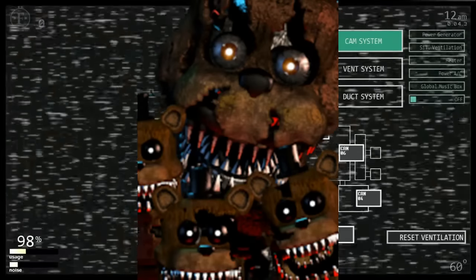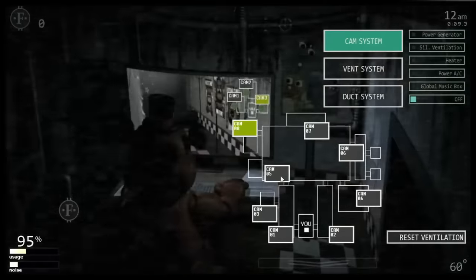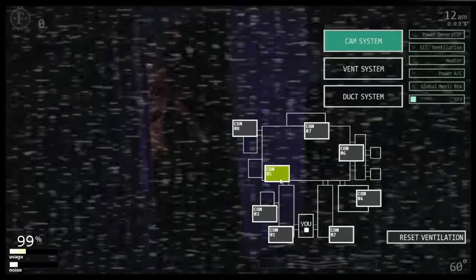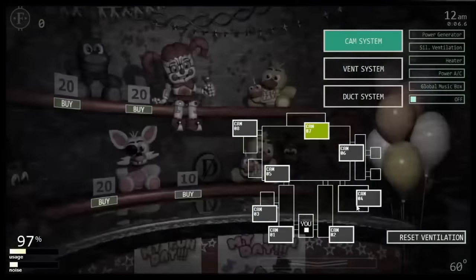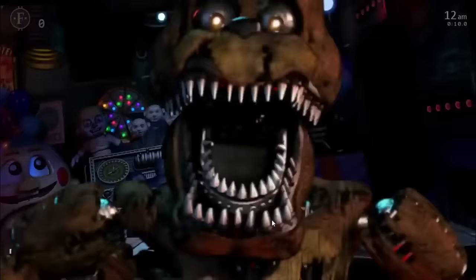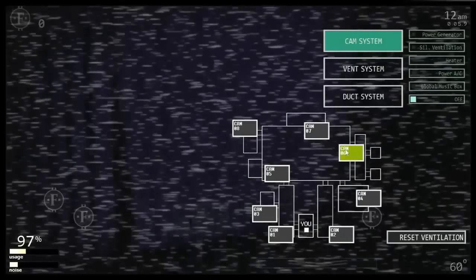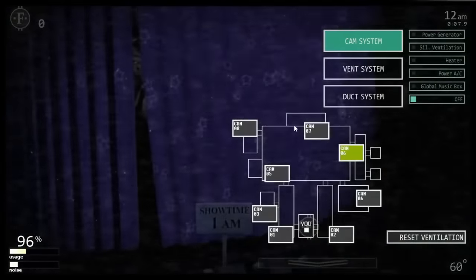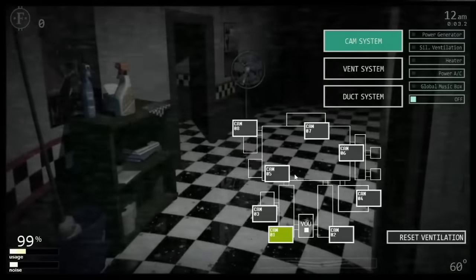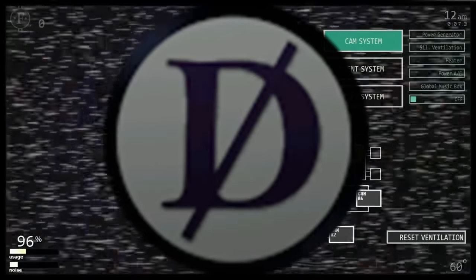Nightmare Freddy works the same as in FNAF 4, with the Freddles constantly spawning until he kills you. Every second the monitor is flipped up, the game rolls a number between 0 and 29 — if less than the AI level, a Freddle spawns. Up to 5 Freddles can spawn visually, but 7 need to spawn for Nightmare Freddy to appear. Once that number is reached, Nightmare Freddy will jumpscare you if the monitor is up. To combat this, shine your flashlight on the Freddles — they have a 5% chance to disappear every frame, rising to 10% when there are more than 3. You can shine the flashlight even with the camera up. Nightmare Freddy cannot be disabled using the death coin.